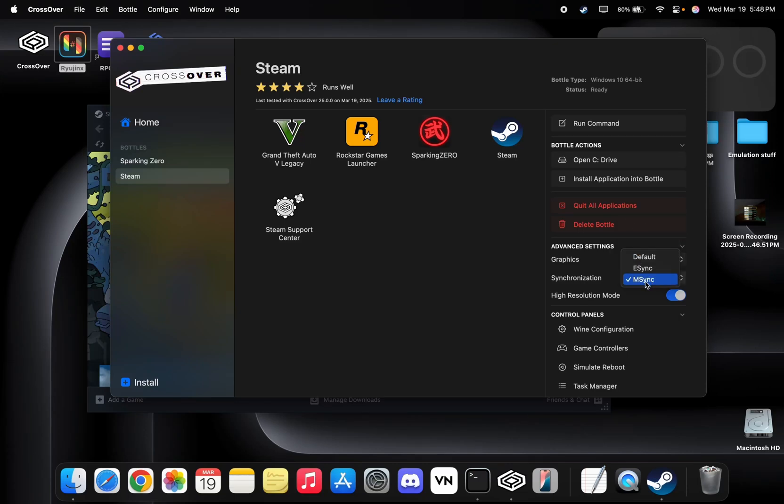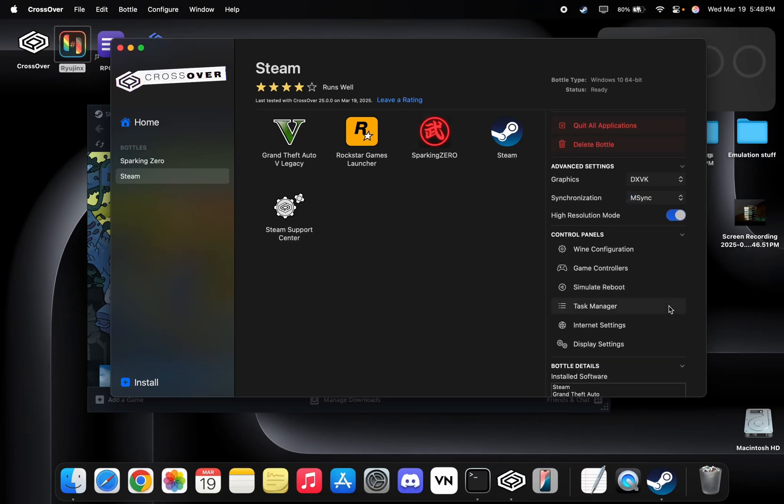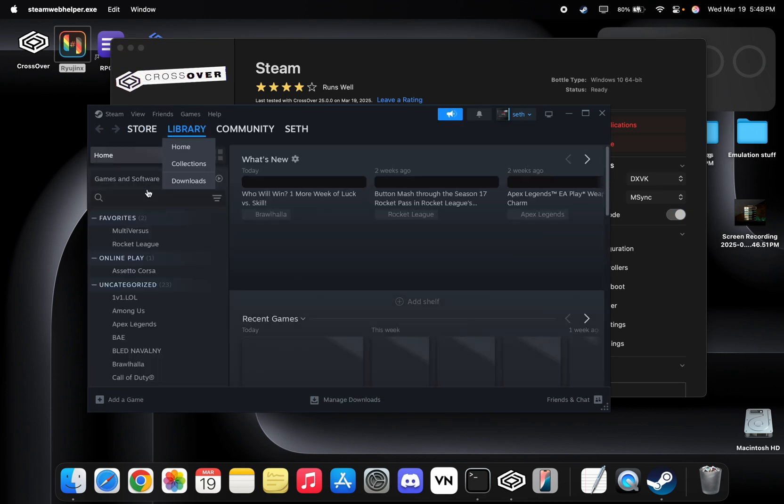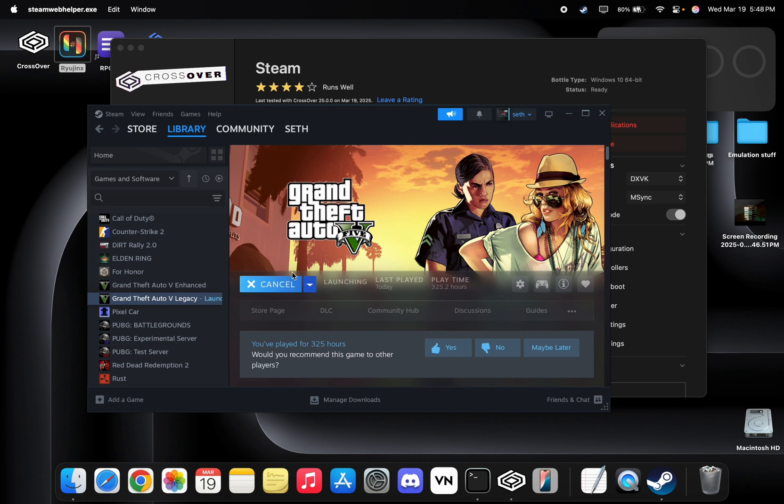This is going to be a quick showcase of GTA 5 Legacy on CrossOver with the M4 Pro chip, specifically the MacBook Pro with the 24 gigabytes of RAM model. I will be showing the settings in the video. I'm not going to commentate much — just let the gameplay speak for itself.